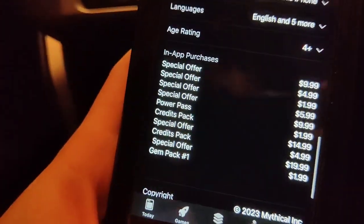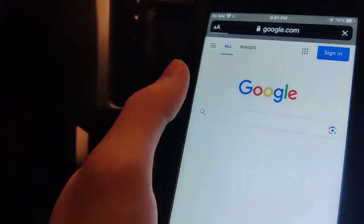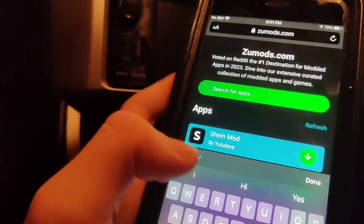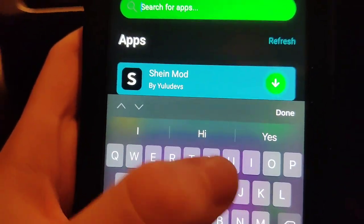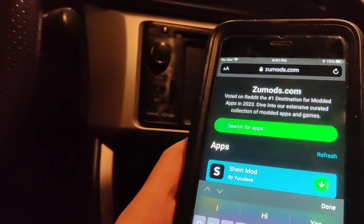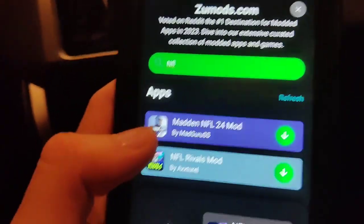If you do want to get it, basically just go to Zoo Mods and you're going to be all good to go. It's totally working and fully updated, and you can be an NFL Rivals star and stuff like that, which is pretty cool. Be sure to go ahead and try this out for yourself.